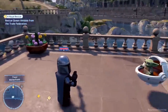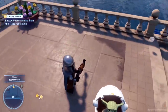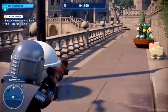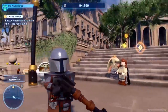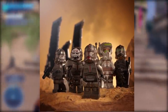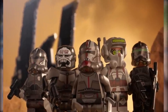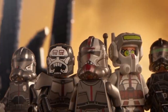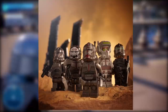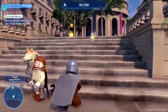LEGO Star Wars: The Skywalker Saga has had two of its DLC packs for Star Wars Day get leaked. While there isn't any gameplay of the new characters, we know what characters to expect and the leaked icons. For the Bad Batch DLC pack, we get Hunter, Wrecker, Echo, Tech, and Crosshair in his Imperial outfit. These icons show the characters are completely masked up in their clone trooper outfits, but so far we don't actually know if there'll be any maskless variants.